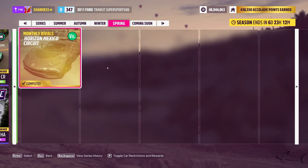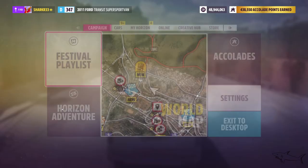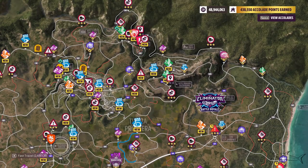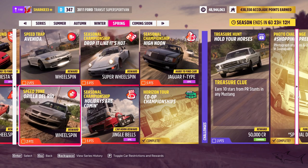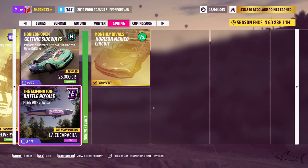The last one from this list is the Eliminator — for me it's already complete, so most of you probably already did it. Start the Eliminator from the map, and you'll have to finish in at least the top 30. There are about 50 to 60 players, so just don't mess with anyone until you're safe in 30th place. You'll get two points and the car horn 'La Cucaracha'. That's nice.